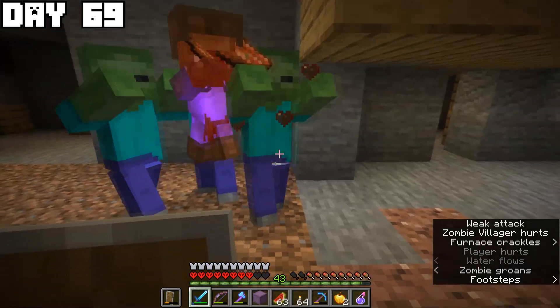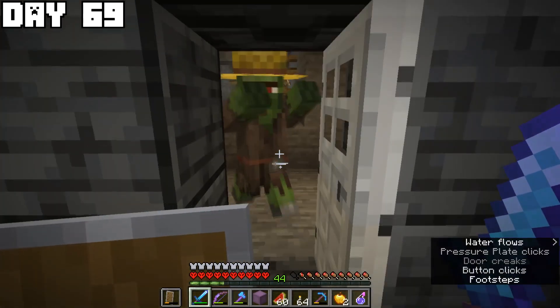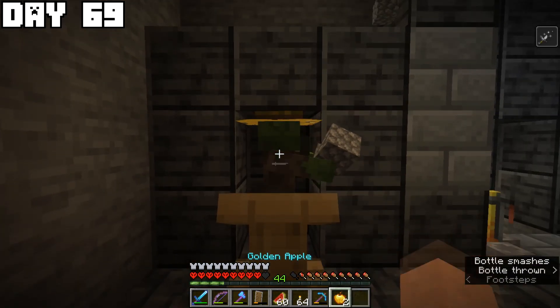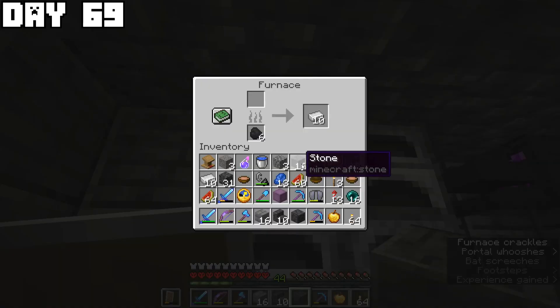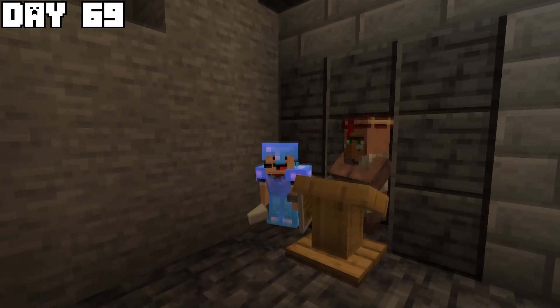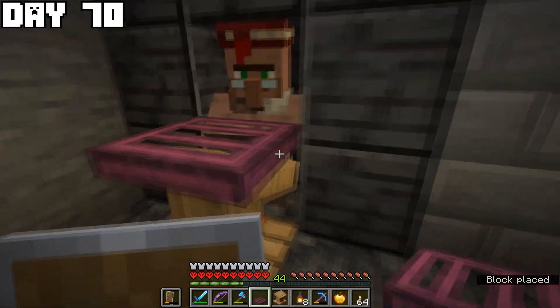The hunt continued on day sixty-nine and finally I found a zombie villager. I led it back to my bunker, placed it in the right area, threw the potion, and gave it the golden apple so it would convert into a villager. While it was converting I decorated the area, and there we go — the villager appeared.